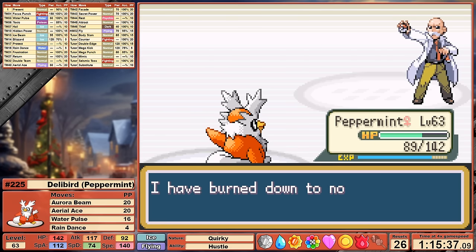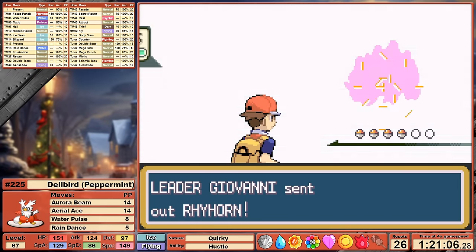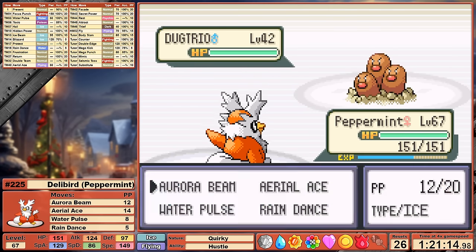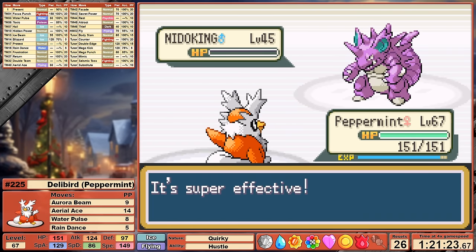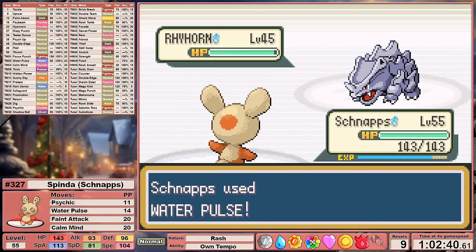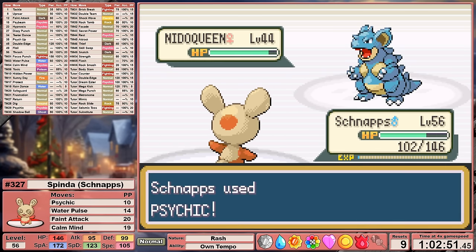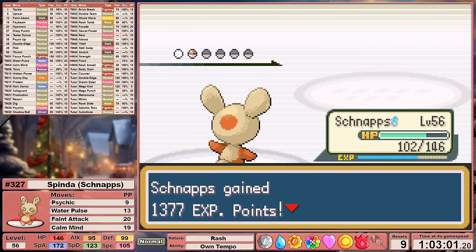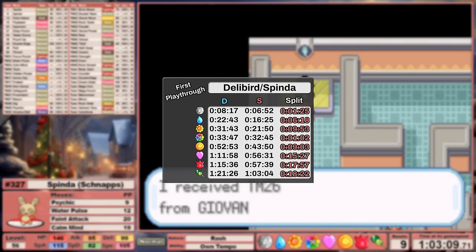With Rain Dance on our side, it not only boosts our Water Pulse's damage by 1.5 times, but it also halves the incoming Fire damage we take. I set it up turn 1 against Growlithe, tanking a Fire Blast with ease, one-shotting Ponyta, then Rapidash, bringing out the Ace Arcanine. We miss the one-shot against him, but trigger confusion, and Arcanine hits himself, ending the battle. I also help Bill in the Sevii Islands, and then it's time to face the final gym leader, Giovanni. All of that additional training for Blaine makes Giovanni look like a total pushover. I invested quite heavily in vitamins, so we don't have enough money for Ice Beam, but Aurora Beam is still rocking enemies. Peppermint finishes the gym challenge in just over an hour and 21 minutes.